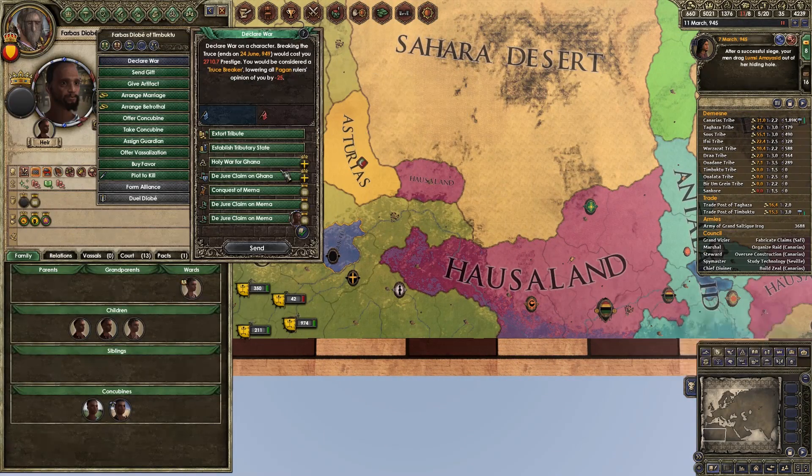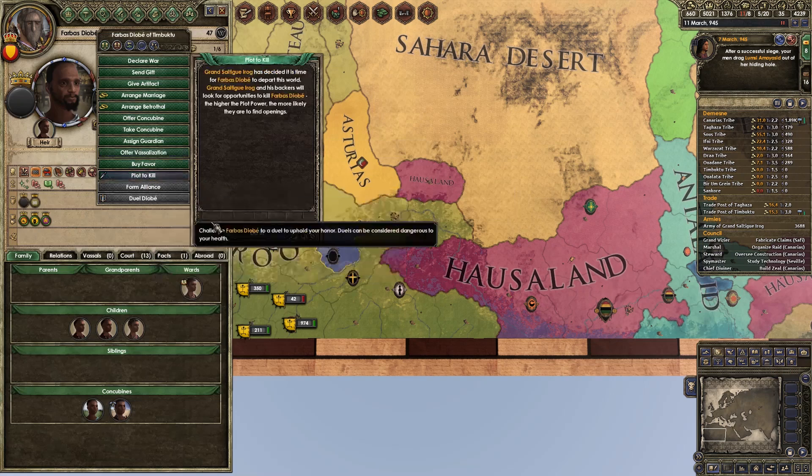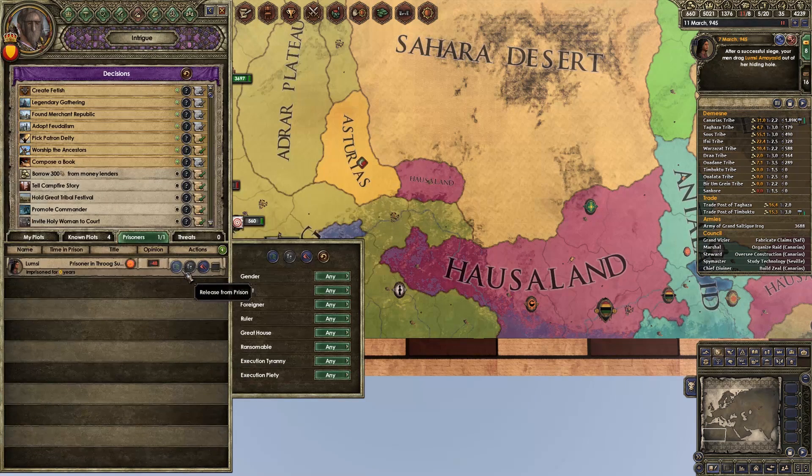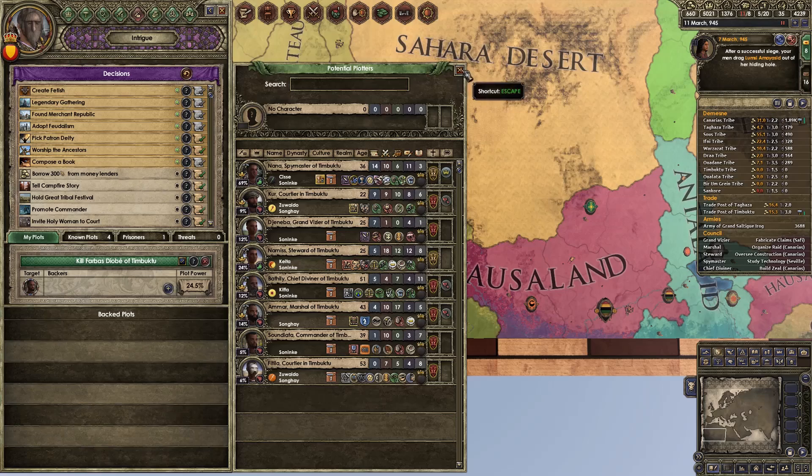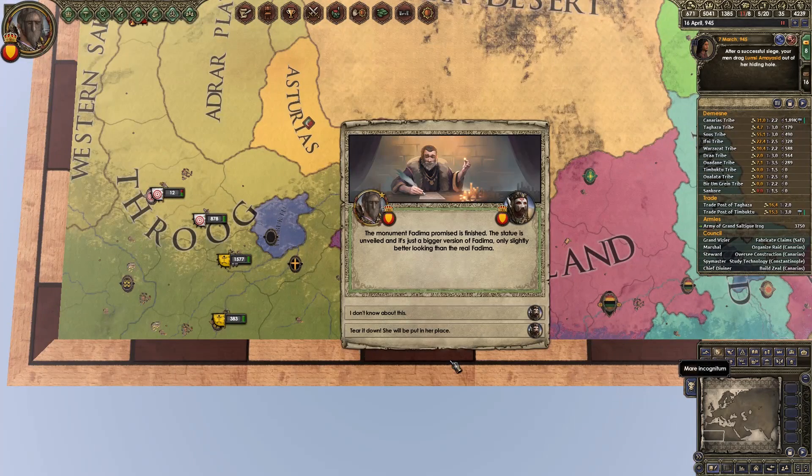Timbuktu — can we declare war on you again? Do you want to just become a vassal? Do you want to just die? You're going to die. Nice knowing you. The monument Fatima has promised is finished — the statue is unveiled, and it's a bigger version of Fatima, only slightly better looking than the real Fatima.